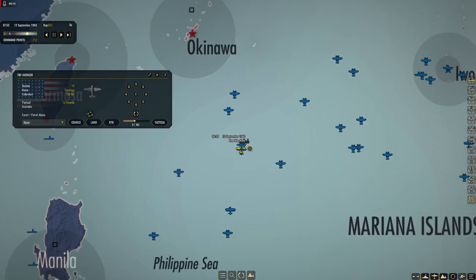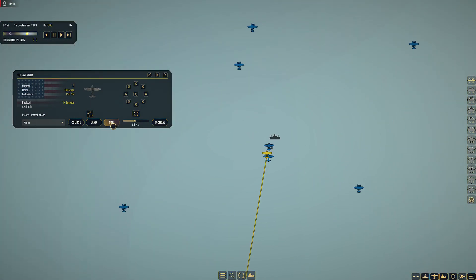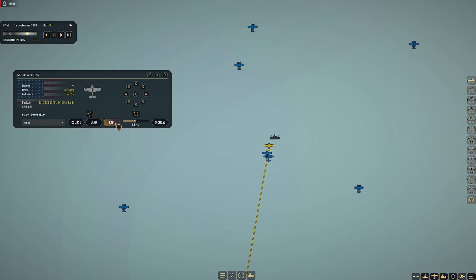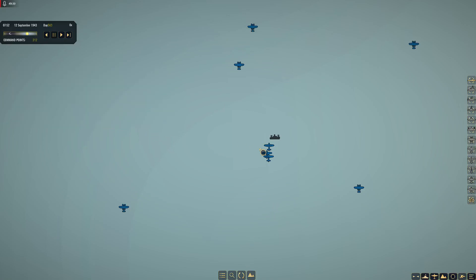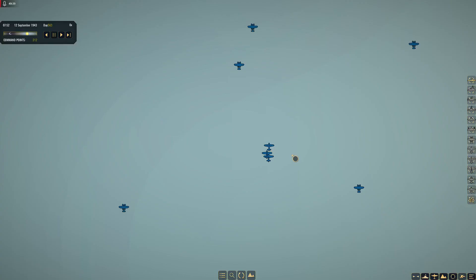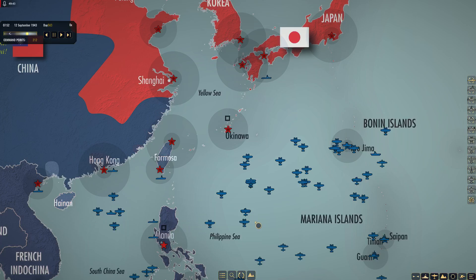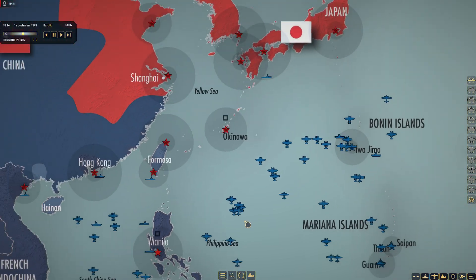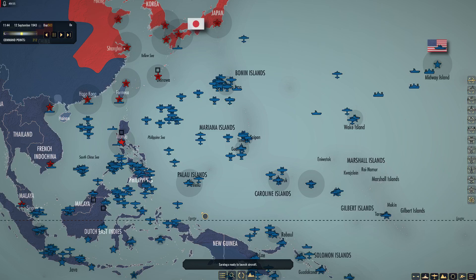Now we go back and send everybody home. RTB for the Dauntlesses individually so they land properly, then the Avengers RTB as well. We have CAP for protection so the timeout won't be an issue. All landing. We were successful on the torpedo attack, successful on the dive bomber attack, and no losses on the fighter attack. That makes me happy.